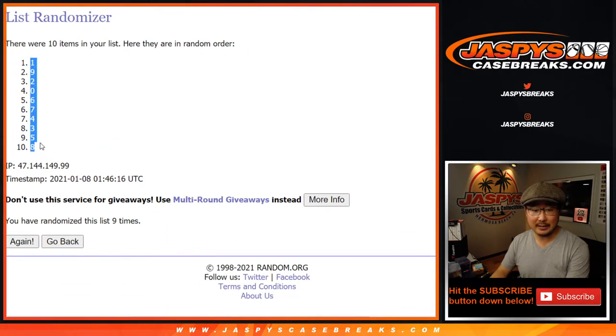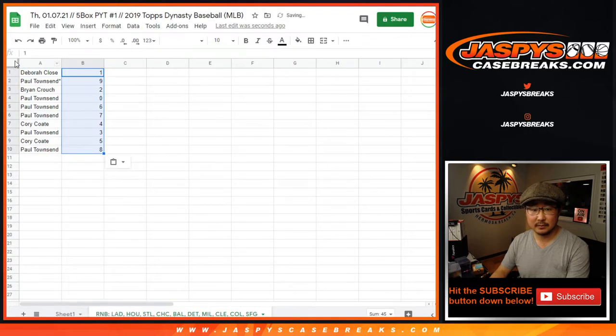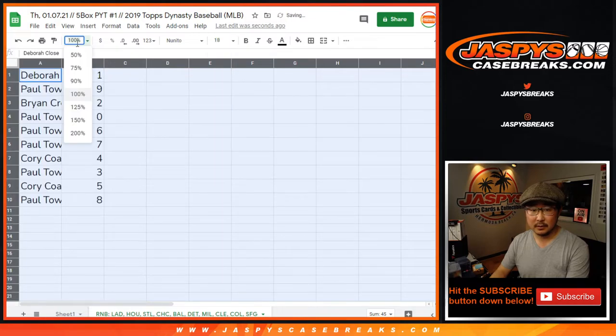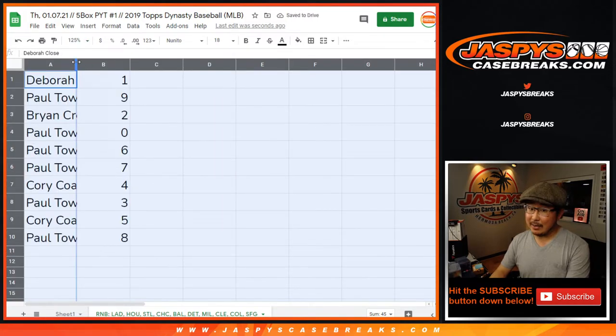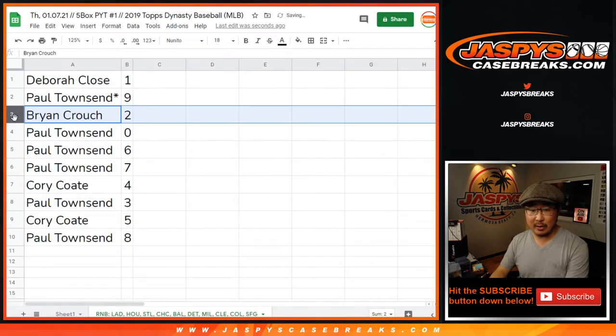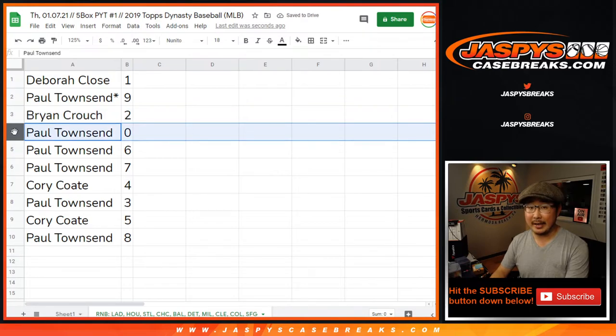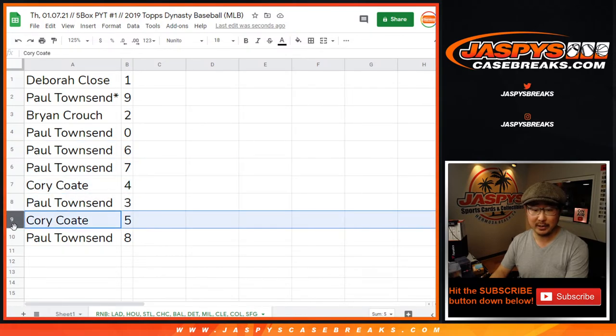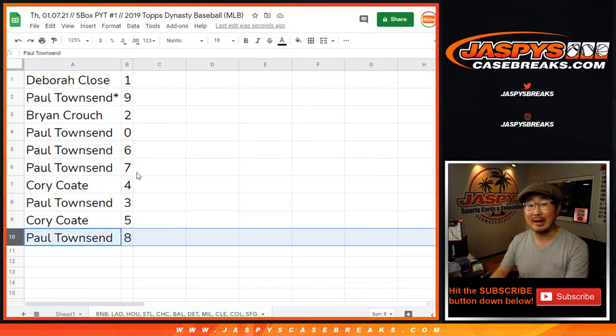After nine, we've got one down to eight. Debra with one, Paul with nine, Brian with two, Paul with zero — so you'll get any and all redemptions for that big group of teams right there on the bottom tab. Paul with six and seven, Corey with four, Paul with three, Corey with five, and Paul with eight.